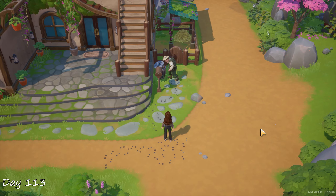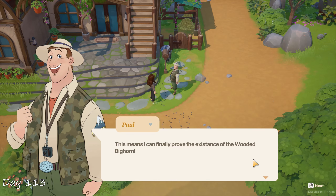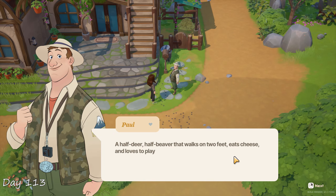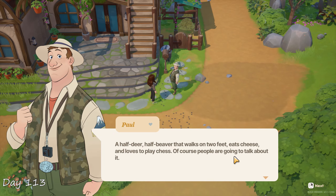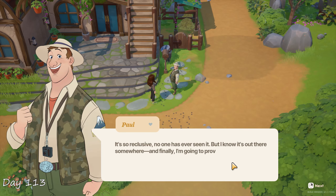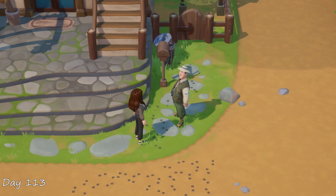I had a chat with Paul, who found some interesting tracks around his house and believes they belong to a wooded bighorn — a mythical creature, half deer, half beaver, that walks on two feet and apparently loves to play chess. That sounds terrifying. Nobody has ever seen this thing before, but Paul firmly believes that it exists and is here on the island. Let's hope he's wrong.